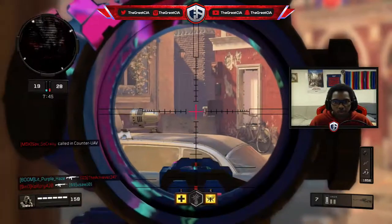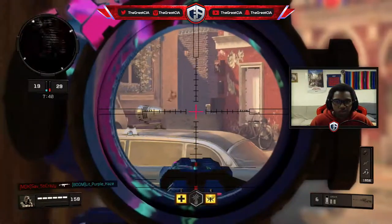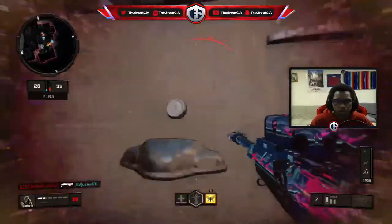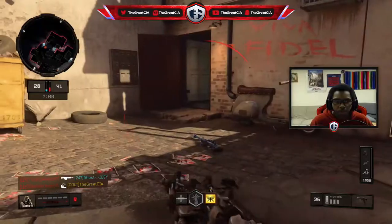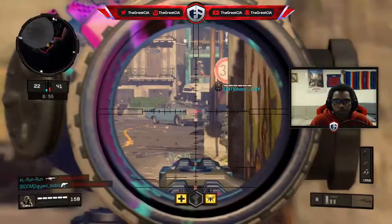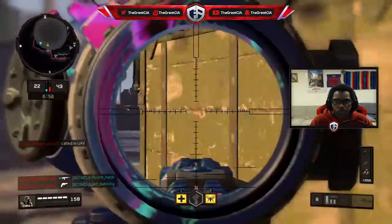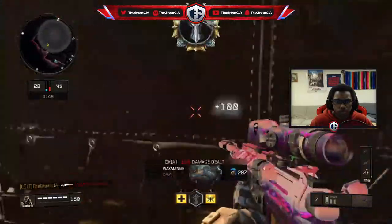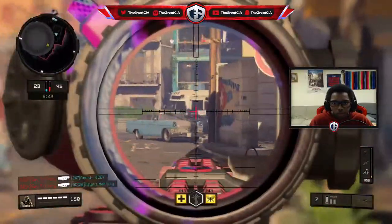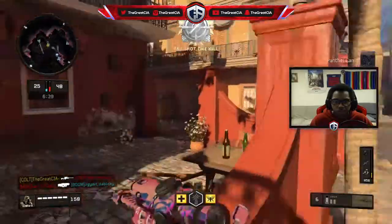No way dude — the second I aim out he rounds that corner somehow. Negative hit marker, dude, you're pranking me. What the crackhead... Let's go dude, that's another camo right there too! Yeet.